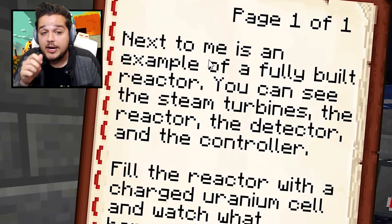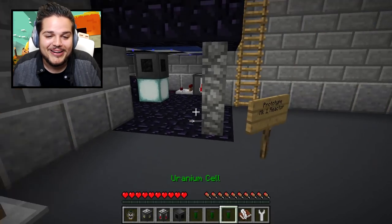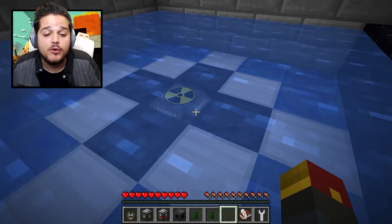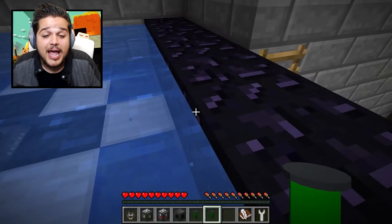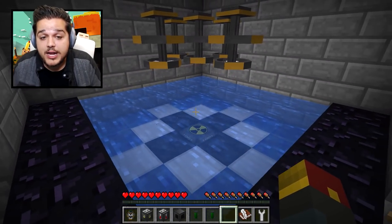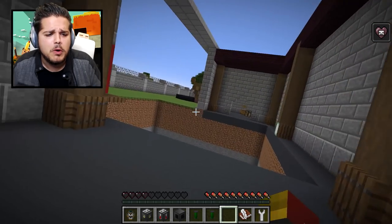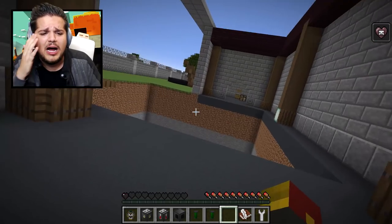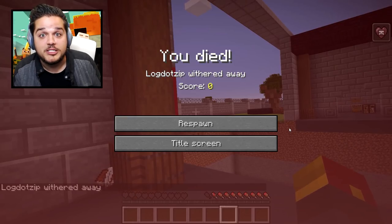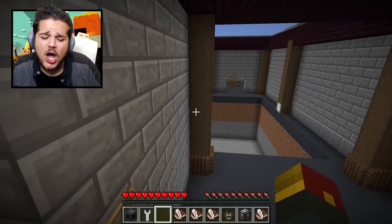We have a fully built reactor. You can see the steam turbine. Fill the reactor with a charged uranium cell and watch what happens. We're gonna fill it up after all. Go ahead and place you right inside. You are now inside there powering the battery. Can I put another one in there? Yeah. That's good. And you'll see in a hot second that the reactor is going to start reacting to the battery we placed inside — and it's gonna cause — oh my gosh! What just happened? Did it explode? I got hit with decay! I'm gonna blow up! There's all my items. Maybe that's why we shouldn't be messing with nuclear devices. I know why — it's because I forgot to put the control rod down! Rookie mistake!